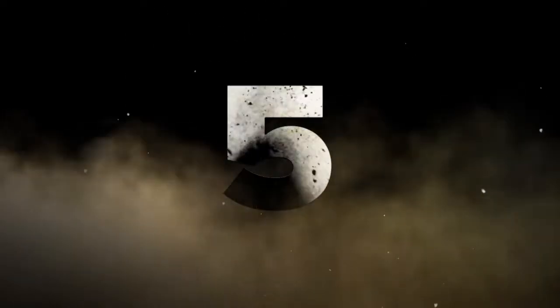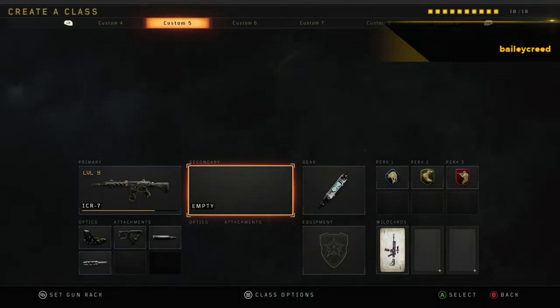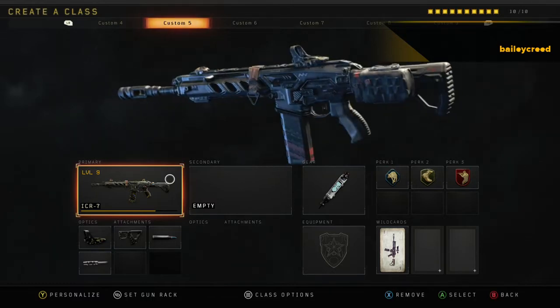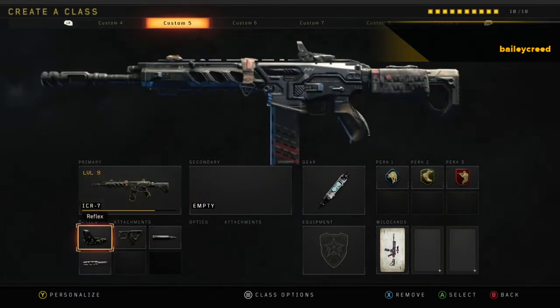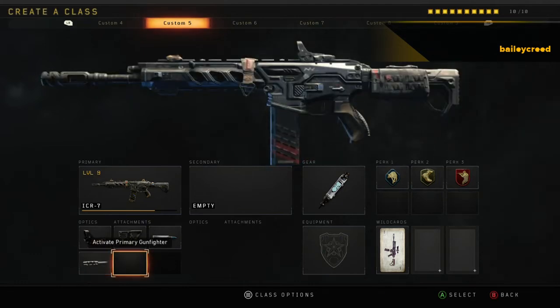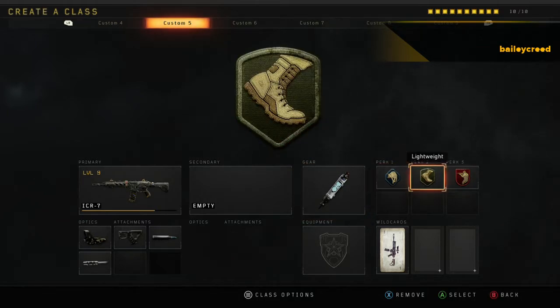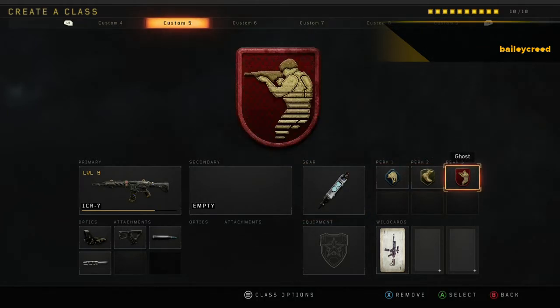Coming in at the number 5 spot is the ICR with Reflex, Pink Joe, FMJ, Long Marrow, and Slim Shots for the gear. Scavenger, Lightweight, and Ghost.